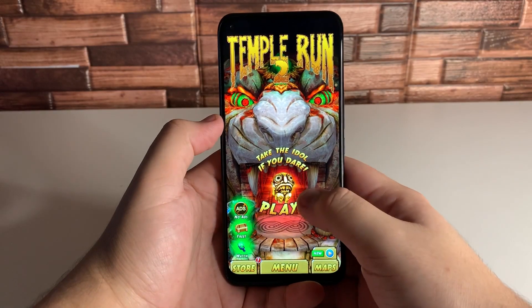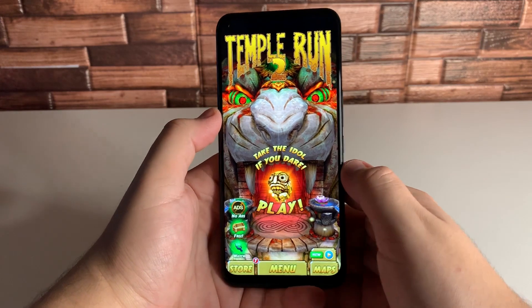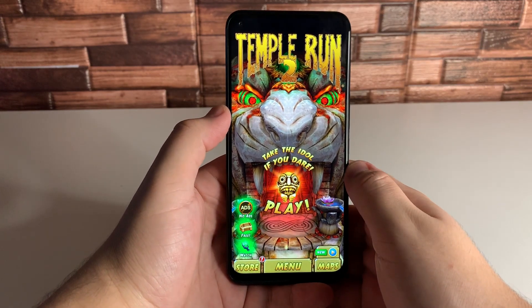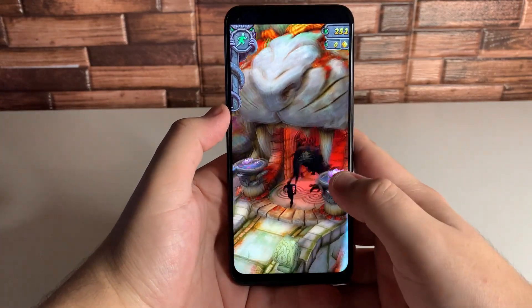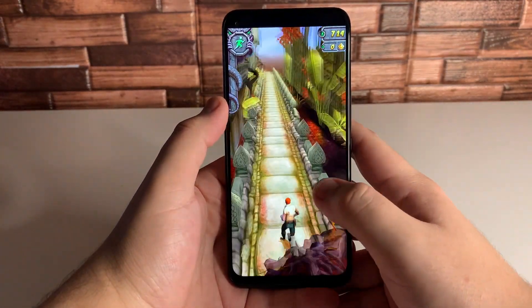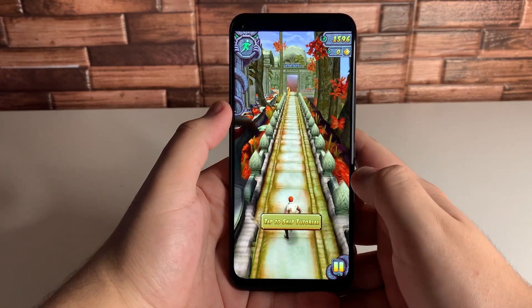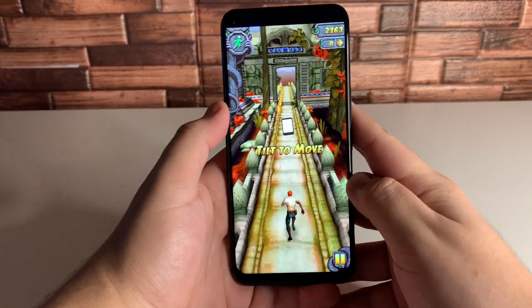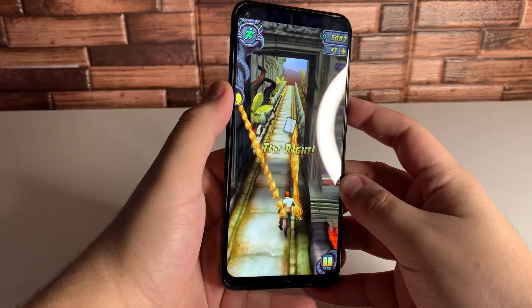Alright everyone, so we're going to go ahead and start off. First and foremost, the colors of the screen on this game look really, really good — the colors are going to look nice and the screen is going to look beautiful, honestly. The speakers on here are quite loud as well. They have a lot of bass and it's just really rich sounding — very, very nice speakers on this device. We're going to have dual speakers: the headset is going to be utilized as a speaker as well as one bottom speaker.